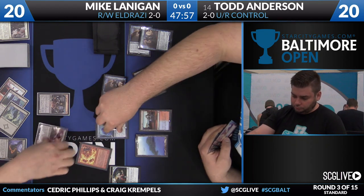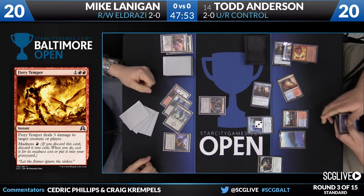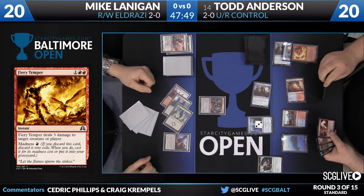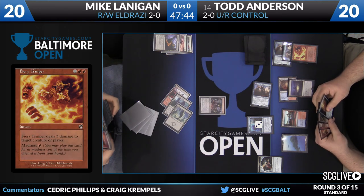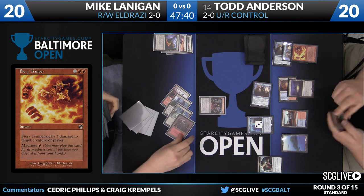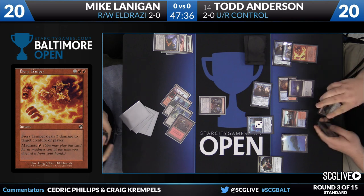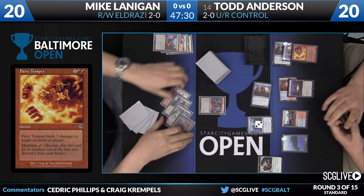Here's a Fiery Temper — it's going to take care of the Displacer. Thing in the Ice is going to fall down to three counters. Now, that's the new art. Do we have the old art for you Torment fans out there? I actually don't know which art I like better — I think they're both pretty good. You get to show off a little bit with your throwback to the past. Most people probably weren't even playing in Torment.